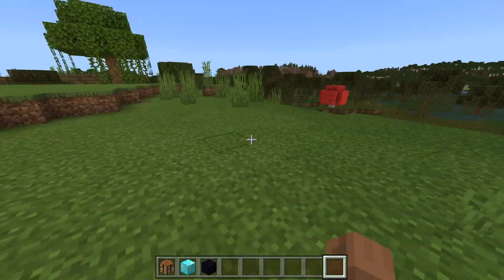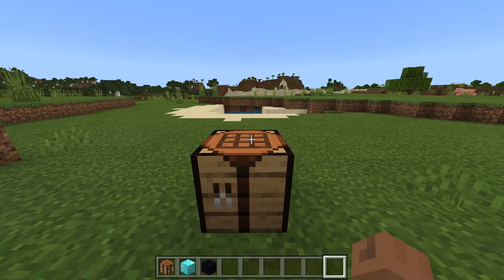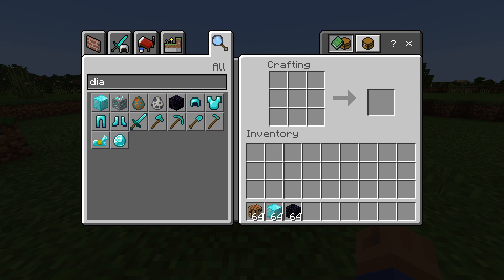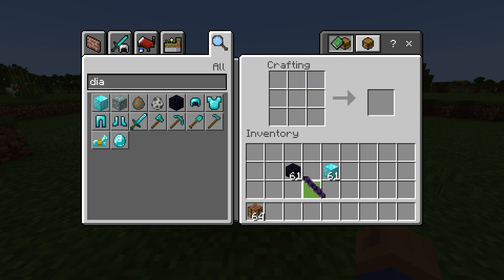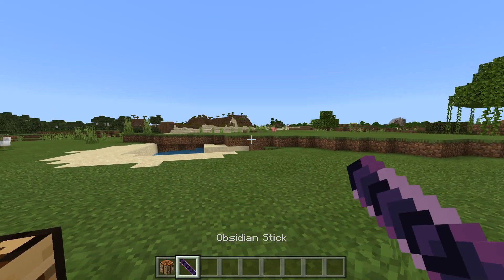So this first sword that we're actually gonna craft up is going to be a very, very scary-looking one. We're gonna need some obsidian and we're also gonna need some diamond blocks. So that's what we got here — and check this out, we've made ourselves an obsidian stick. How cool is that?